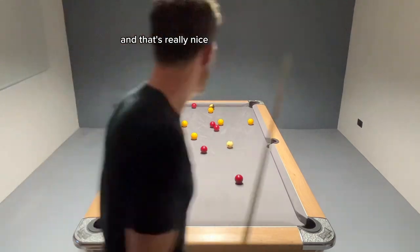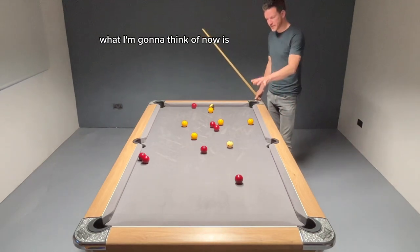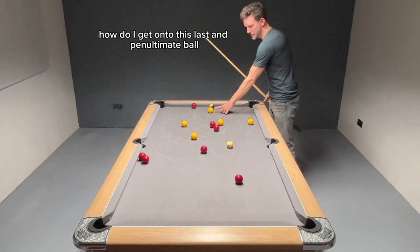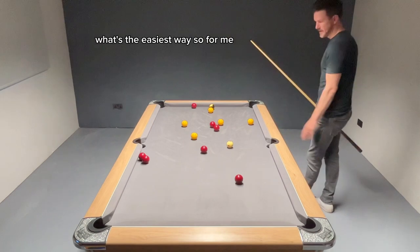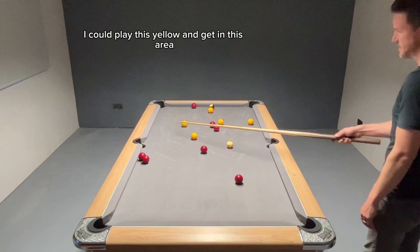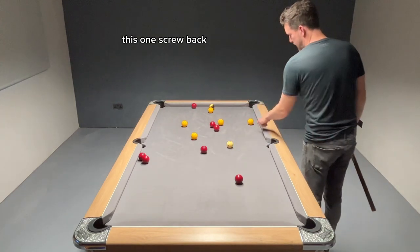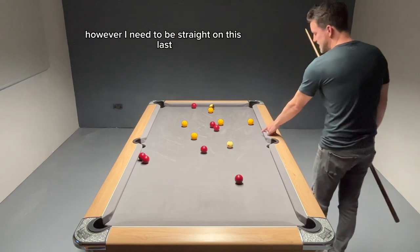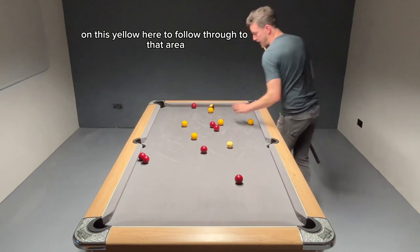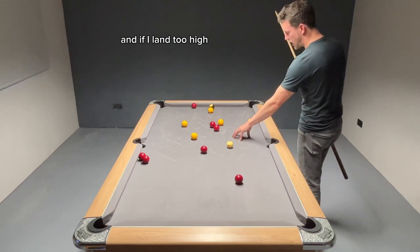And that's really nice — that's perfect. So, I'm in this position. What I'm going to think of now is how do I get on to this penultimate ball? What's the easiest way? I could play this yellow and get in this area, or follow through to here, or screw back. However, I need to be straight on this last yellow here to follow through to that area. If I land too low, it's no good. And if I land too high, it's no good.